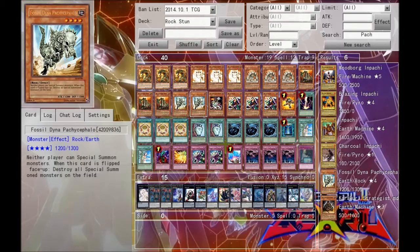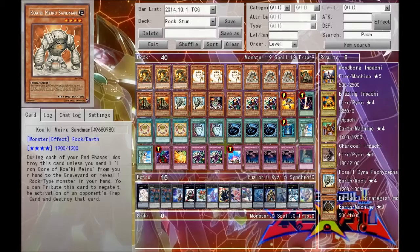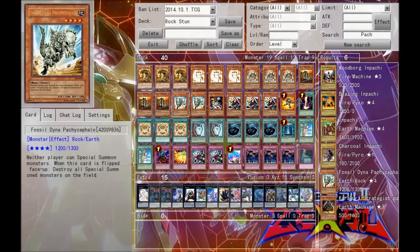Then we have the Pachycephalo. This was the original version of the Koa'ki Meiru Overdose, because he destroys special summoned monsters. And while he's face-up on my field, neither player can special summon. So he's kind of like a Vanity's Emptiness in a sense — he's not going to be lasting too long, but his effect to destroy everything that's special summoned is really nice. The stun effect is really nice, especially when you have stuff like Guardian, Sandman, and Wall to keep the stun going.